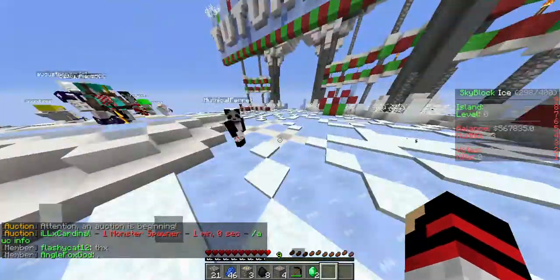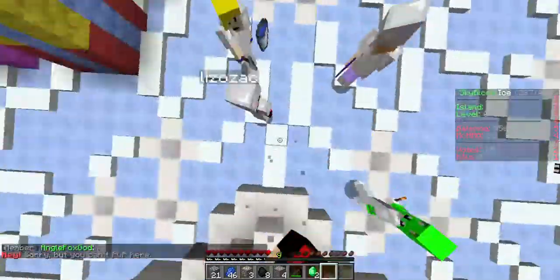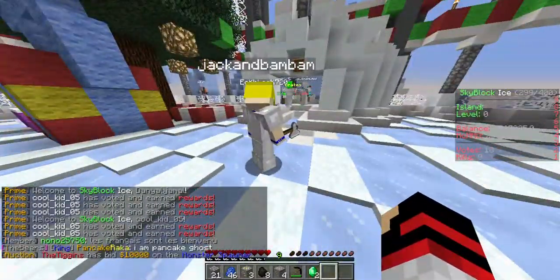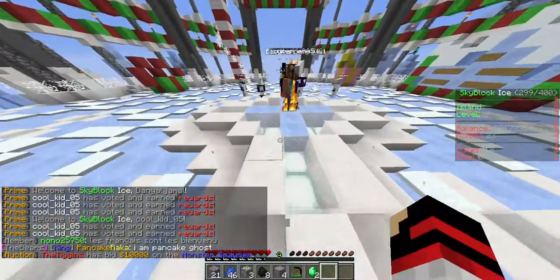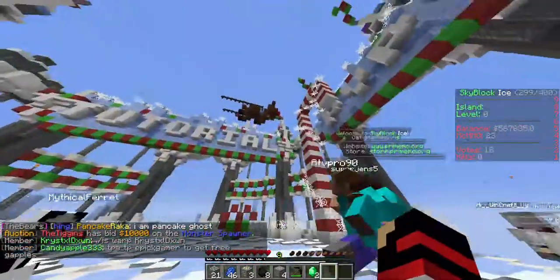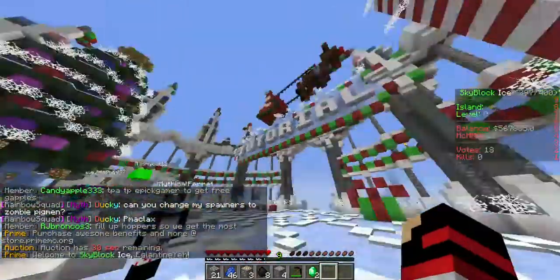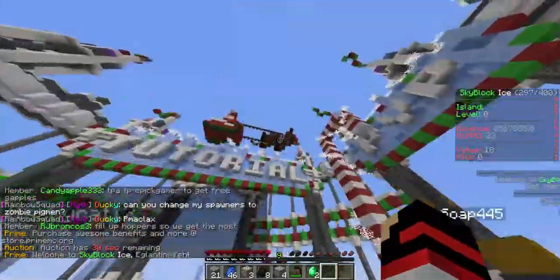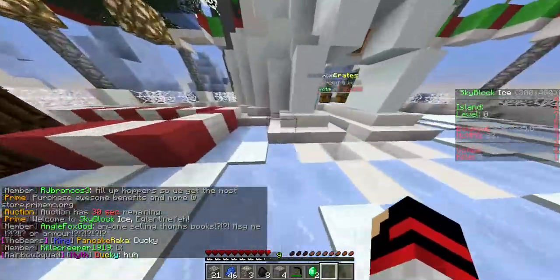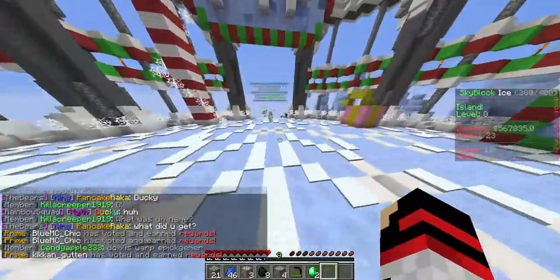Hey guys, it's the third episode of Skyblock Ice. You should come on here, it's a great server. Look at this — there's even Santa and his reindeer, Rudolph the Red-Nosed Reindeer. Turn that sound down. And then X out of another Minecraft — you have two Minecrafts open.